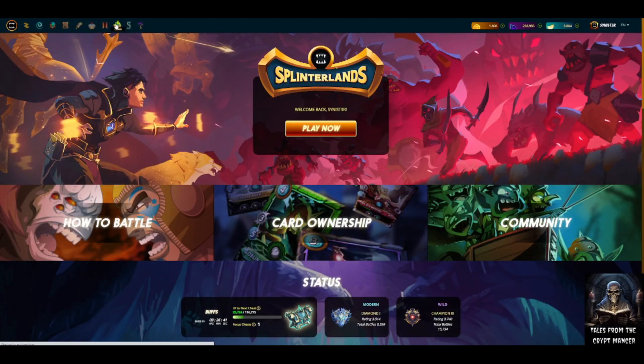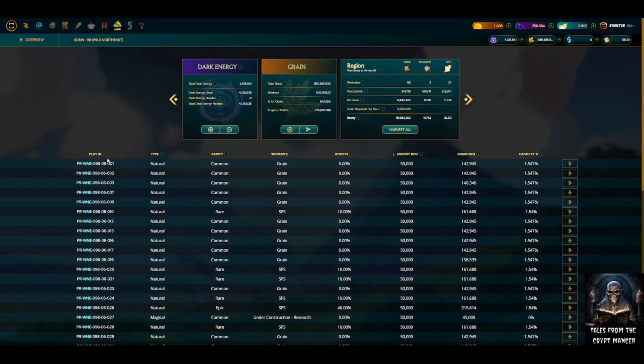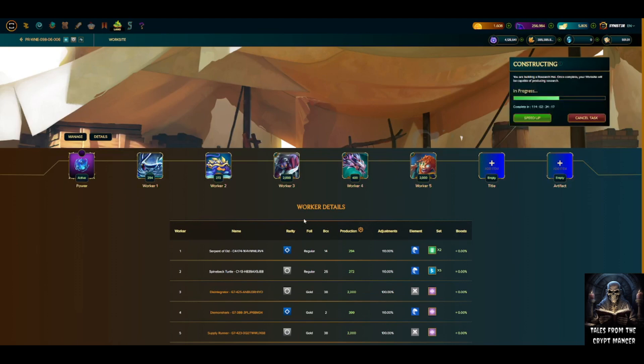After logging out and back in, going to land, production, back into the plot — still saying 114 days. Previously in Land, when I had changed the workers, it did update the time. So now it looks like managing workers and trying to increase clearing speed is not functioning at all. You add workers, you add DEC costs, and nothing is changing. It's completely broken.